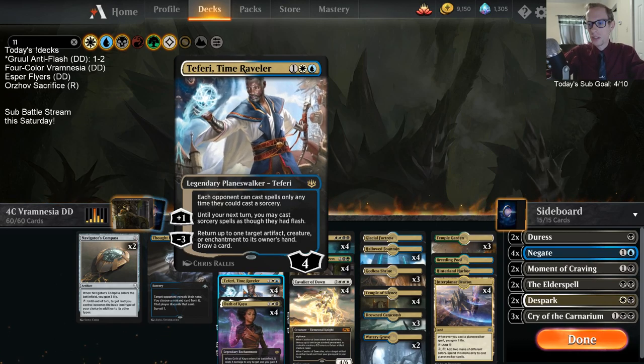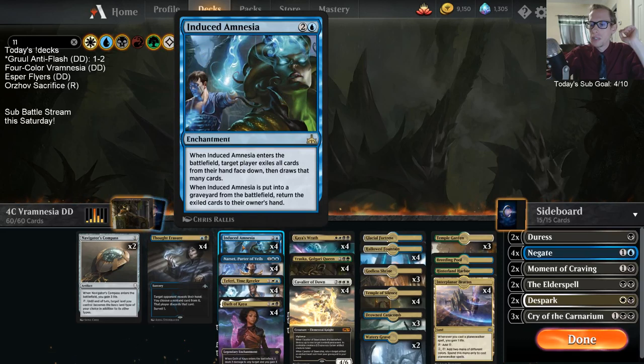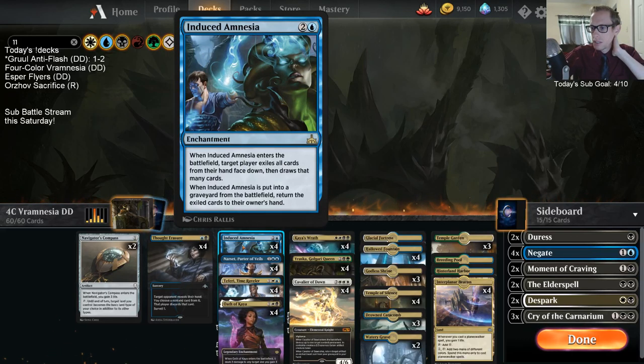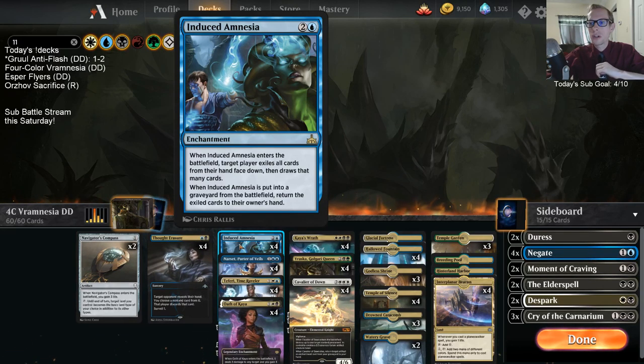They're going to want to kill the Induced Amnesia after that, but we don't want it going to the graveyard. So we could use Teferi, Time Raveler's minus three ability to bounce the Induced Amnesia back to our hand. It only says when it's put into a graveyard — not whenever it leaves the battlefield. So if you bounce it back to your hand, all those cards that were exiled from your opponent just go away.